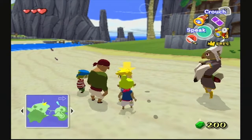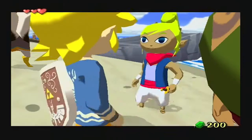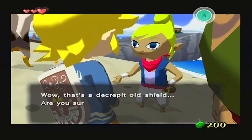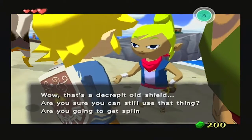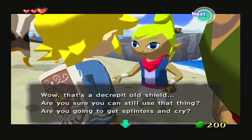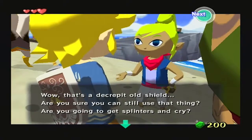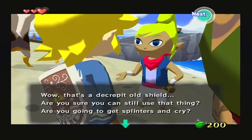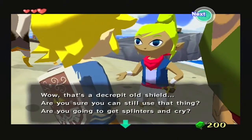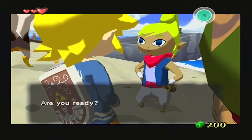I think we just need to go back. We just need to talk to Tetra. Wow, that's a decrepit old shield. I don't know why I'm using the EGAD voice for that. Wow, that's a decrepit old shield. Are you going to use that thing? Are you going to get splinters and cry? Well, whatever. If you're ready, then let's go.